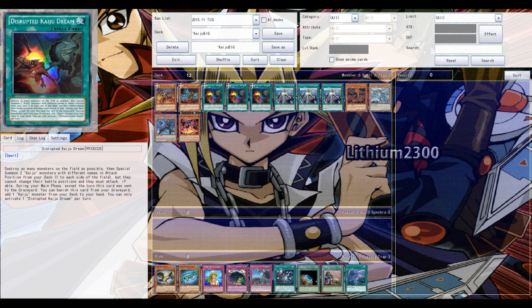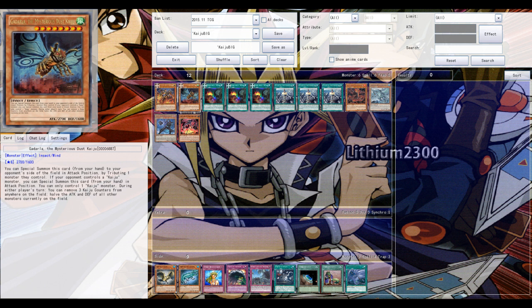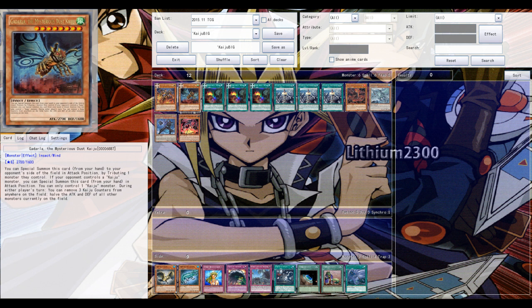The last new card is the big one: the Star Destroyer — I think it's called Yizukiru or something like that. It's a Level 10 machine and its effect is not once per turn: when a card on the field is targeted — say someone tries to destroy one of your back rows or target one of your Kaiju monsters — you can remove three Kaiju counters, negate the effect, and destroy another card on the field. It has 3300 attack, which is astonishing.